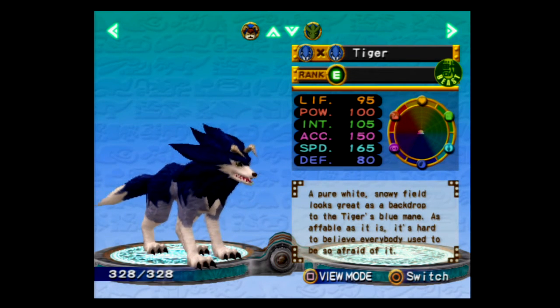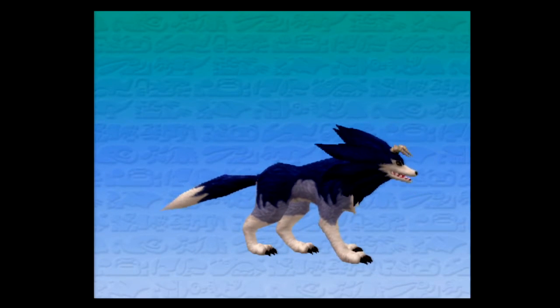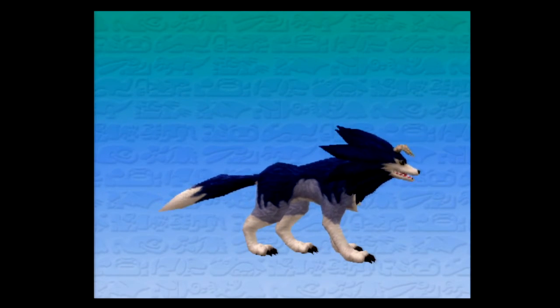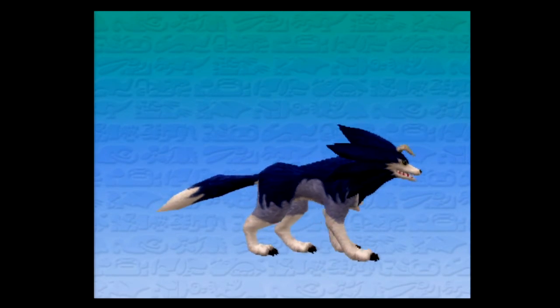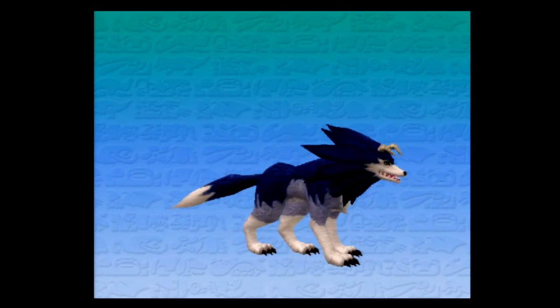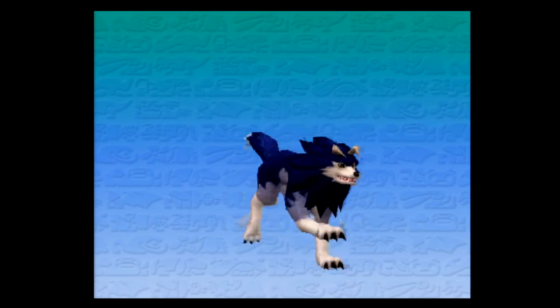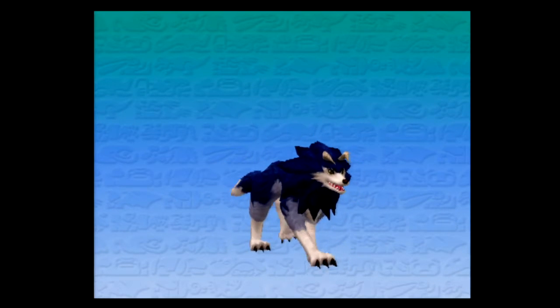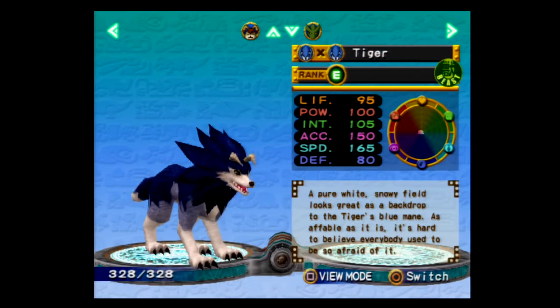Tiger! Yeah, it's a tiger! A pure white snowy field looks great as a backdrop to the tiger's blue mane. As affable as it is, it's hard to believe everybody used to be so afraid of it. I've tried making a crochet design for this thing so many times and I cannot get past the head. That crazy mane has stopped me every time. Tiger was probably my favorite one of the monsters that was with the team in the anime series. I really like tiger too — I enjoy the fact that they haven't actually changed it that much since the original Monster Rancher. It holds up. It's simple, but it works.